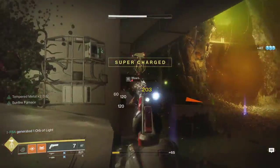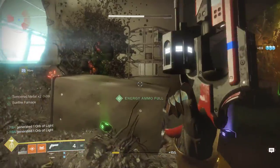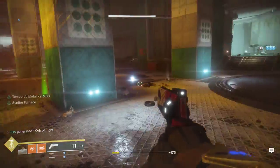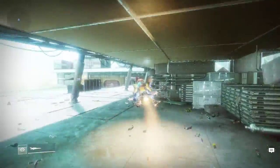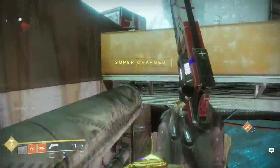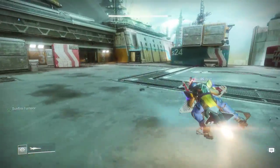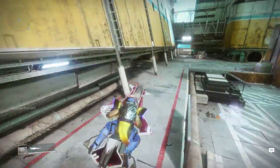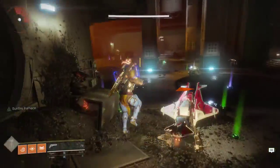Make sure to kill everything so you can restart it. Once everything is dead, look at your radar — nothing on the outside. Then you go all the way over here with the vehicle, make sure you jump up and drive a little bit further, and now they should have spawned. You go back and you see they spawned, and there should be another wizard.